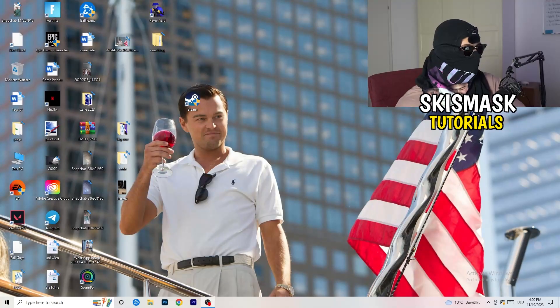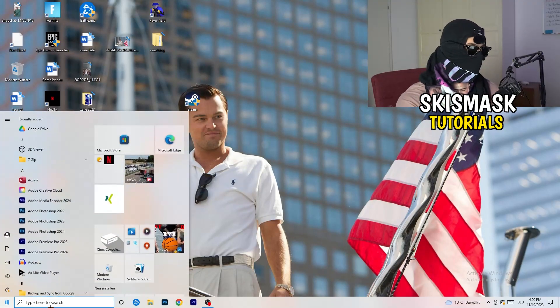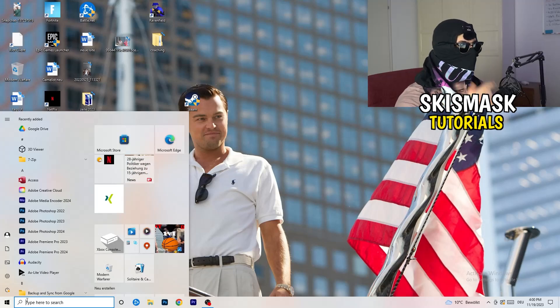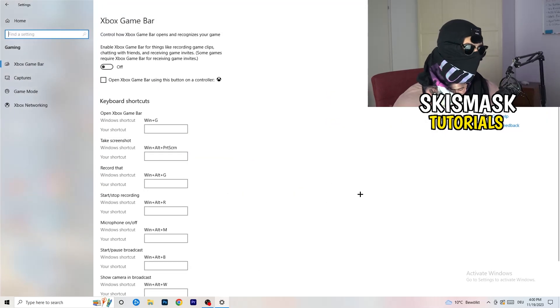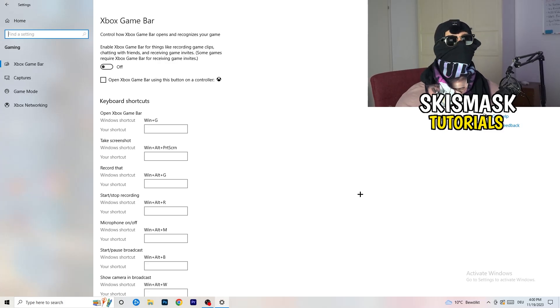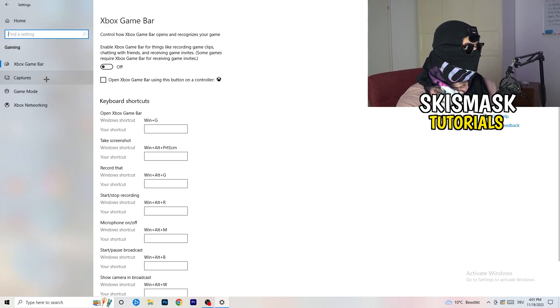The first thing I want you to do is really simple. Go to the bottom left corner of your screen, right-click, and click Windows Settings — or hit your Windows key and click Settings. Once Settings opens, go to Gaming. We're going to Xbox Game Bar, and you need to turn this off. It causes a lot of trouble, especially on low-end PCs. You don't want anything running in the background affecting your performance.